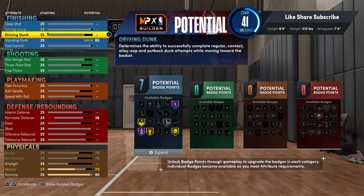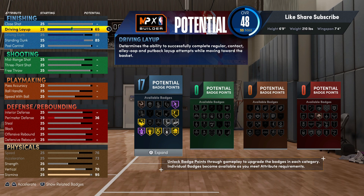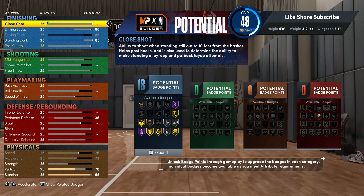For this one you're still gonna be able to get the driving contact dunks. We're not getting the big man contacts but we're getting the pro driving contact dunks and those are really some pressure. You still got a good standing dunk and we're gonna go to the driving layup — you want to put that up to 68. Your close shot we're gonna boost that right up to 90.